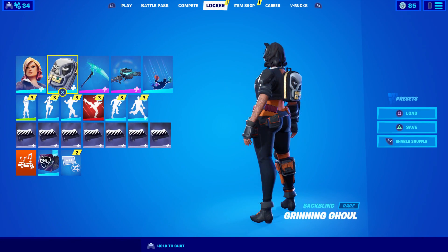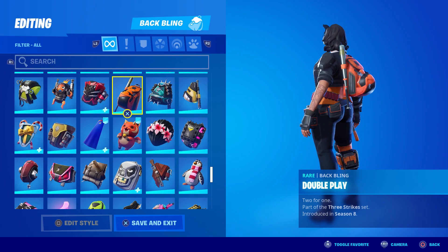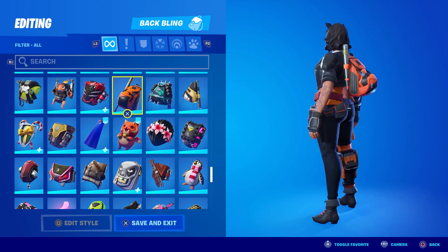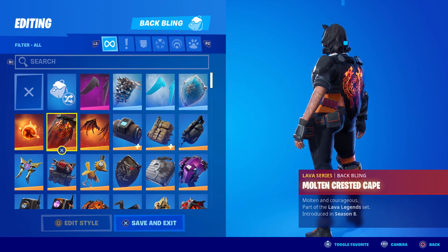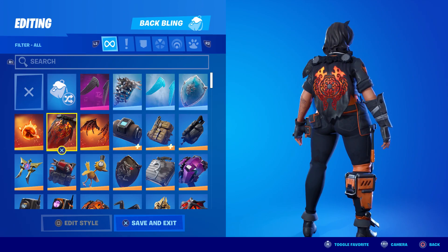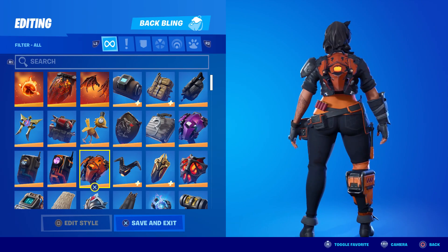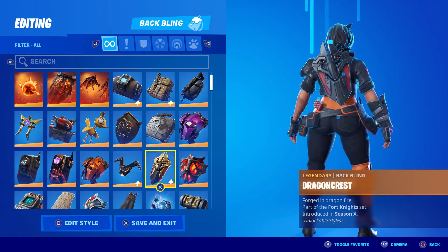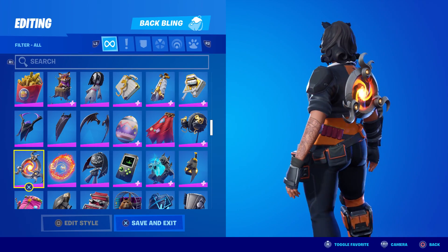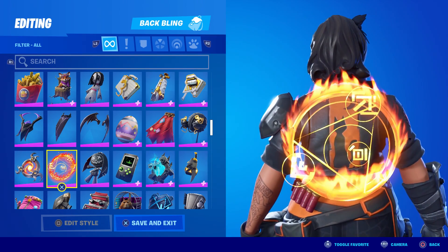Unfortunately Penny did not come with a back bling, so you'll have to find your own. Let's see if we can find an orange and black one. There's a little baseball bat from the Double Play but that doesn't really look good. Some of the lava series back blings are kind of orange but it's almost like a deep blood orange. The Deflector fits on her back quite nicely, and the Dying Light is not bad either. The Fire Vortex kind of illuminates the cat and puts it on fire a little bit.